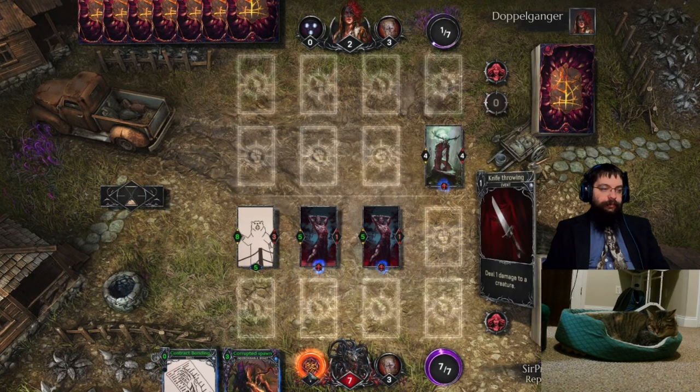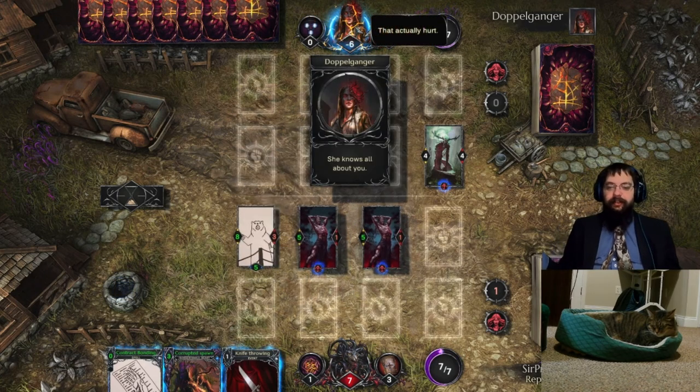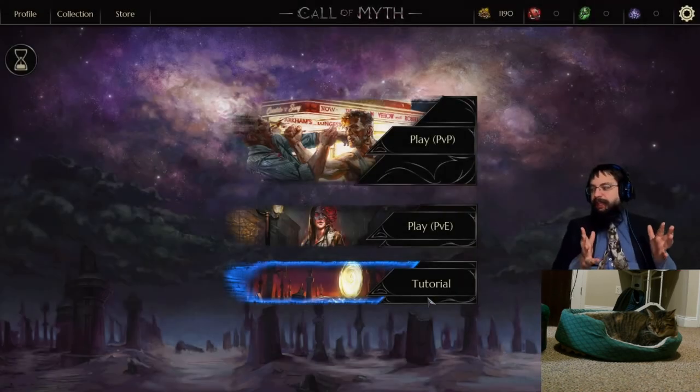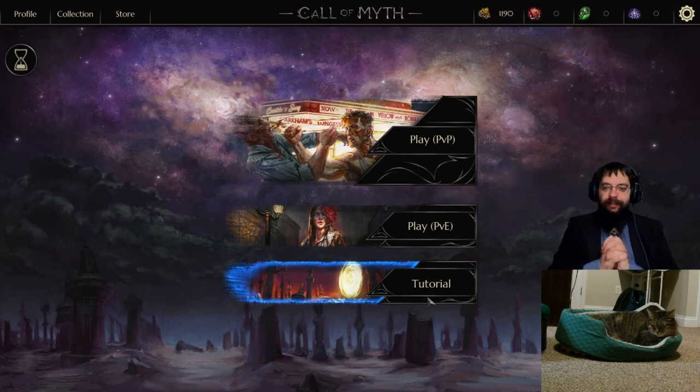We didn't actually end up using our ability all that often, but that's the basics - that's Call of Myth. For our next tutorial we'll begin going into deck building, looking at how to build a deck and explaining how the board works, because the two are really intertwined. But for now, Farkas says may you have the best of vibes and may you stay suitably sane.